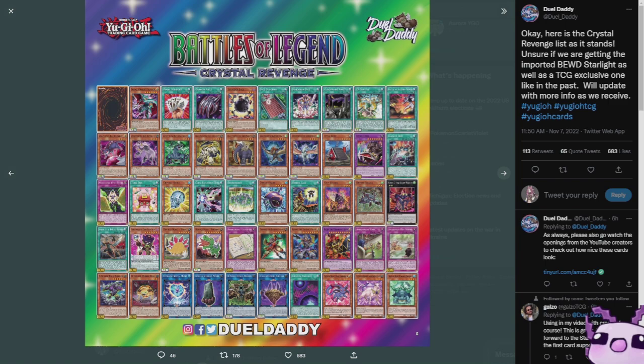Some of the noteworthy secret rares and ultra rares I want to talk about: we have Dice and Dungeon Dimension Dice, both of those are ultra rares. We also have things like in the secret slot number two — Ninja Shadow Mosquito — and all the G Golem stuff being ultra rare outside of their two secret rares.